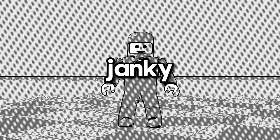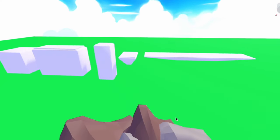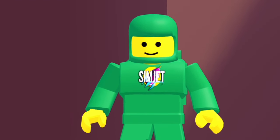Before we move on to the next section, we have to fix up the obby because it looks kind of janky. I quickly modelled these square things in Blender, then I replaced the spawn part. I went through the obby and cleaned it up using our squares. Now it's looking juicy.